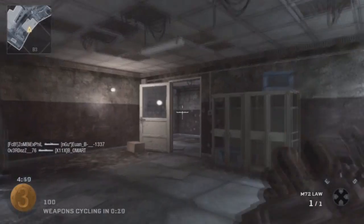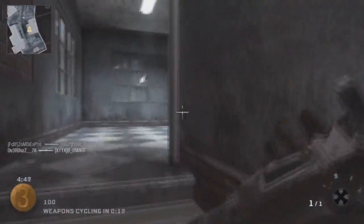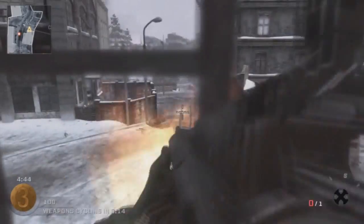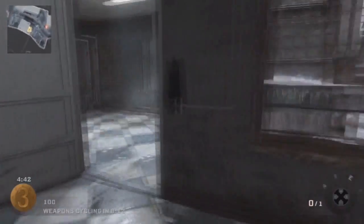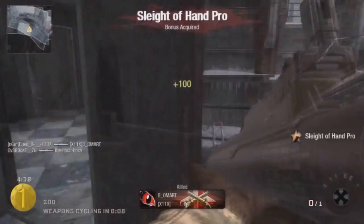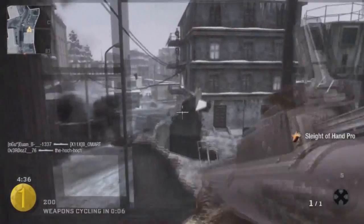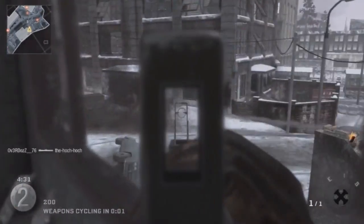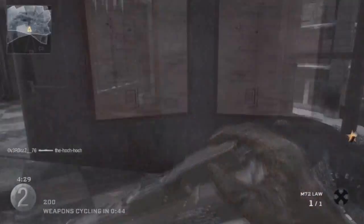In sharpshooter, if you don't already know, it is randomly generated guns every 45 seconds for five minutes. Everyone uses the gun that is generated - a random gun every 45 seconds. The very first gun I got was the M72 LAW, which is not a really good gun, so you just have to play more defensively with that.